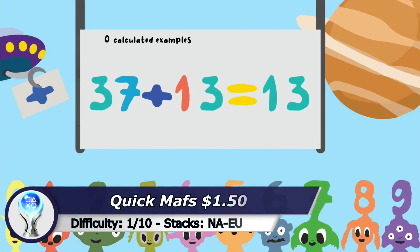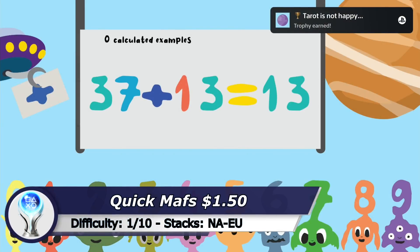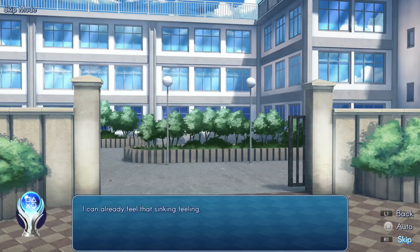Next one is Quick Maths. You need to enter some specific numbers and after that you have to press the R1 button a few times to get the Platinum.